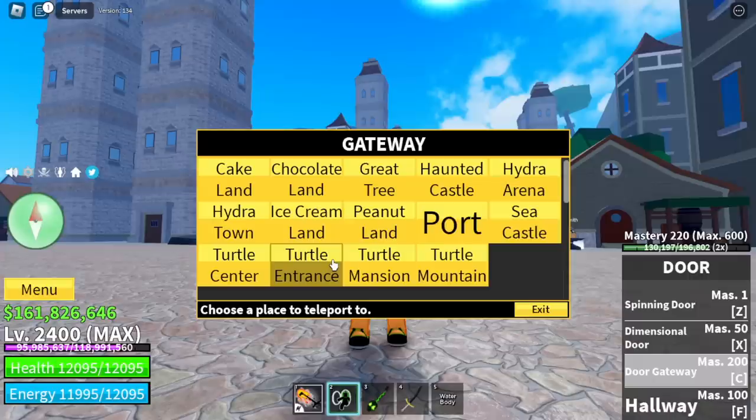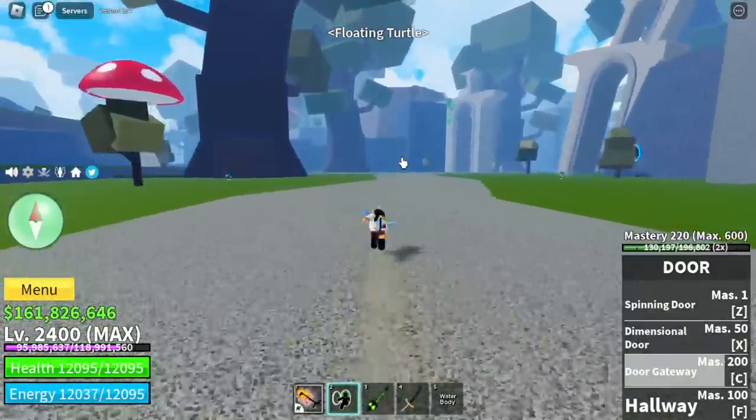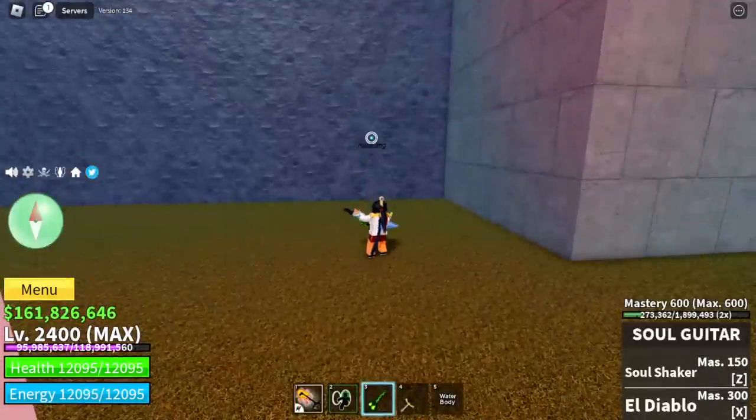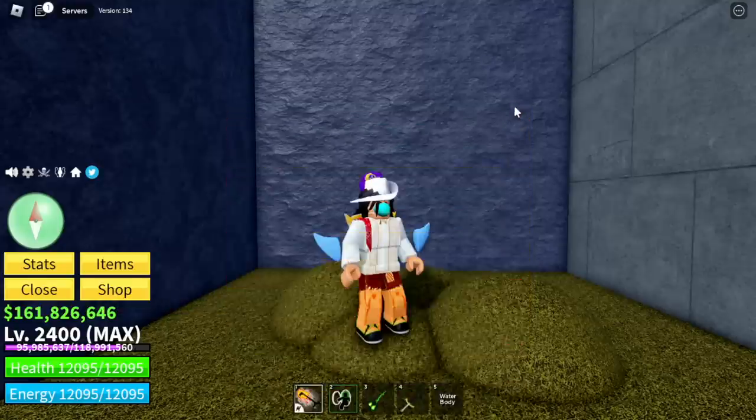Moving on to the third sea. Number 12 is located in the floating turtle. This is needed when doing the observation V2 quest. You need to destroy this one and get the musketeer's hat.